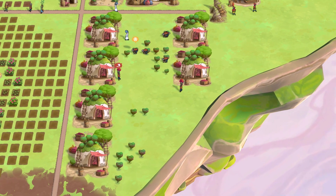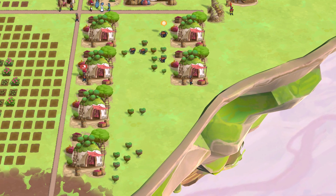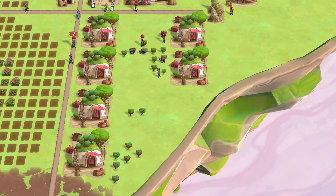It is basically trapping the berries into one place. The reason why we are doing this is so that when a new bush grows, it will be close enough to the berry gatherer, which will increase the efficiency.